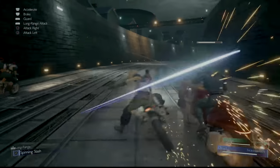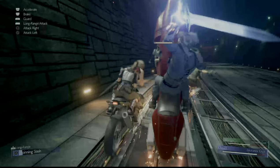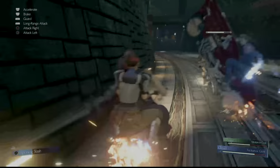When you are near him, you want to attack right or left. Press circle to attack on your right side, and square to attack on your left.